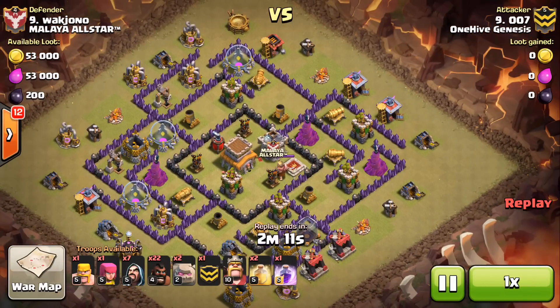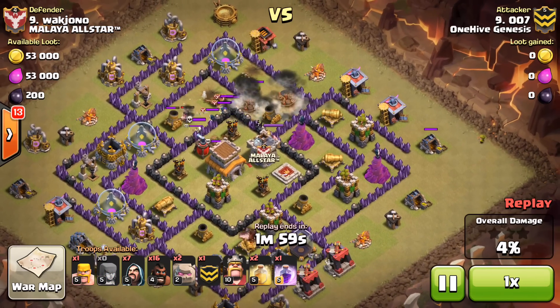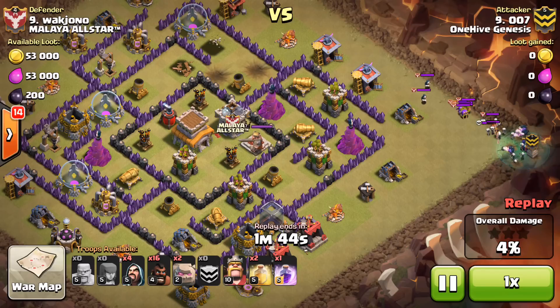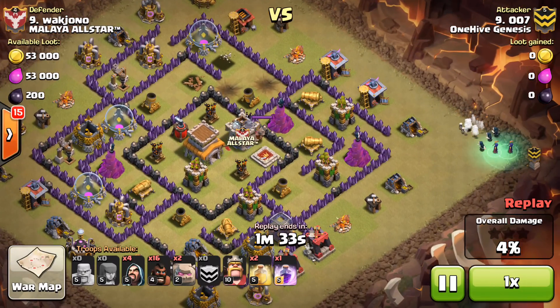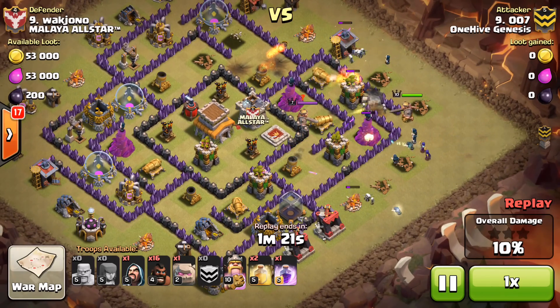First one we're going to look at is 007 versus their number nine — a beautiful attack. This one was different than what we normally see. Sends a few hogs in two groups just to take out a few defensive buildings and get the CC lure, which was nice. This base has got three big open maze compartments, and what 007 does with those is really clever — takes care of the CC troops, brings them over to the side with a few distraction troops, witches go down, wizards to back it up.